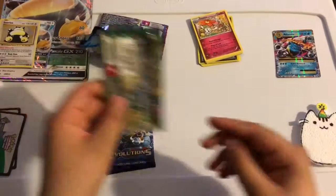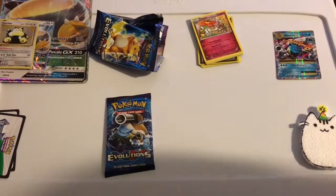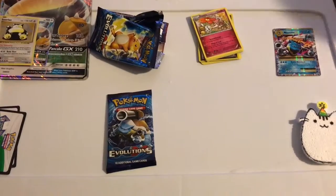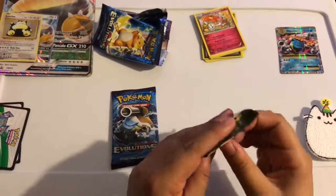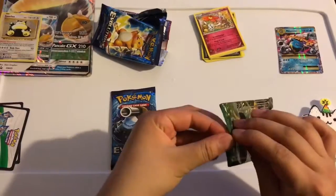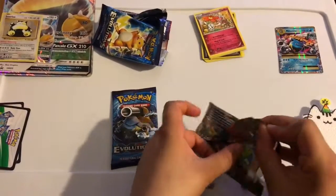Then we'll do Fates Collide. I dropped it! Did it fall down on the bottom? You check. Okay, I'll get back to this when I find it. Okay, we got Fates Collide back. Maybe that's a good sign — I dropped it because it doesn't want to be opened because there's too much magic in it.